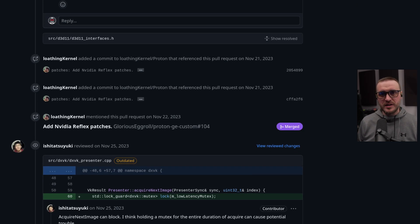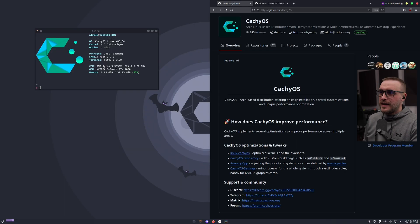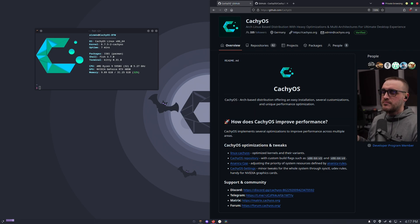We are still in beta, so in this video I'm going to show you how to install a version of Proton that supports NVIDIA Reflex in beta mode. I'll show it on CachyOS first, since that's where I grabbed this specific version of Proton with all the patches, and then I'll show you how to install it on another distro — in this example, PikaOS. The key requirements are: first, have the latest NVIDIA driver 545 or above installed; second, make sure you have a recent version of glibc, because an old version won't work.